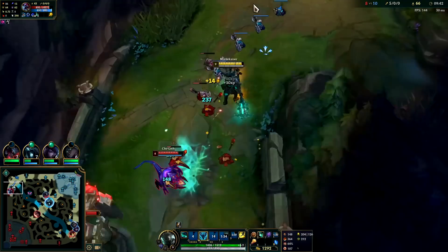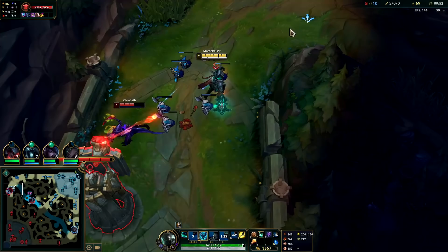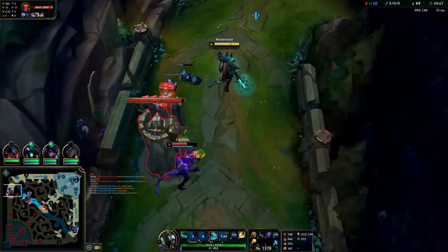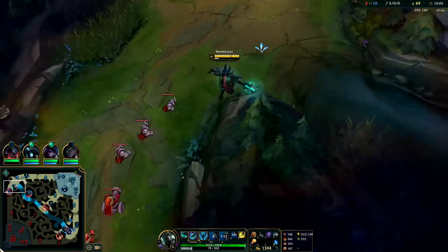Just trying to dump this wave, so I'm hitting him and the minions simultaneously with my Qs. He ate a big one there — I'm going to block that and reactivate it for the heal. He's missing these minions so that's good for us. Aatrox is in the area.